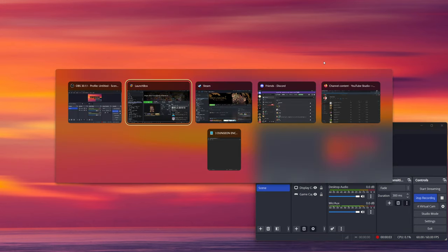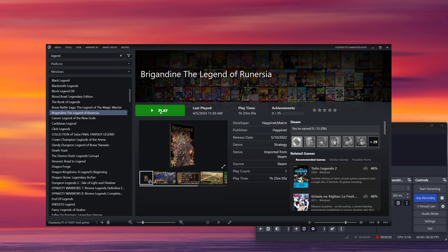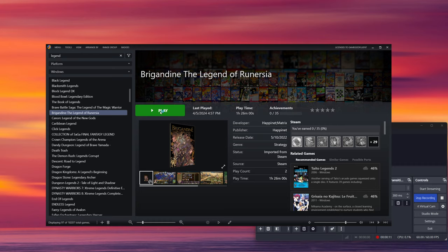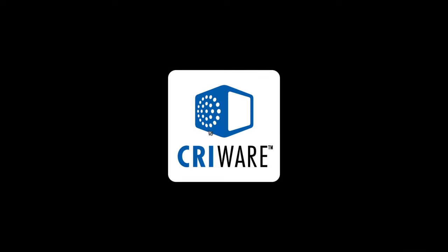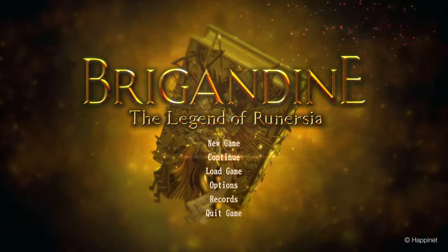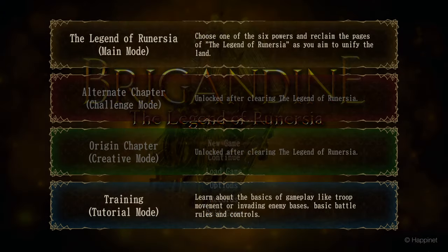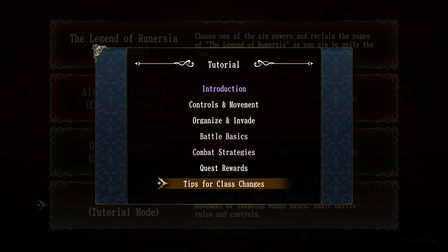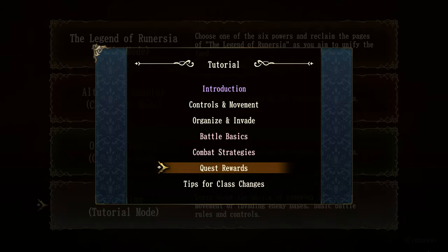Hello, everybody. Thank you for joining me. This is GGF bringing you episode two of Let's Play Brigandine: The Legend of Runerzia. We are going to ditch the mouse and go ahead and check out the rest of this training mode, which has just two things left: quest rewards and tips for class changes. Let's go.